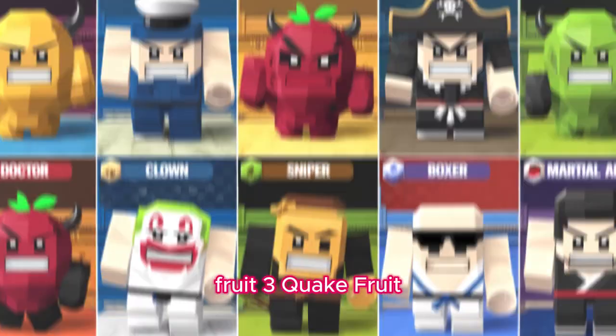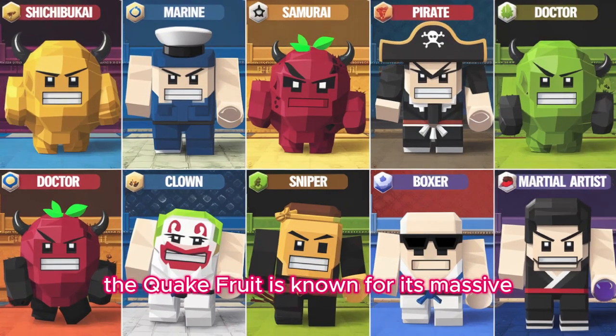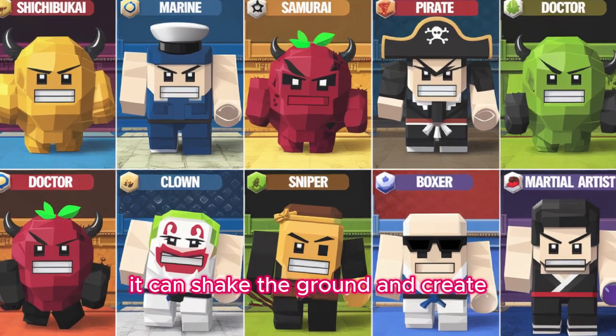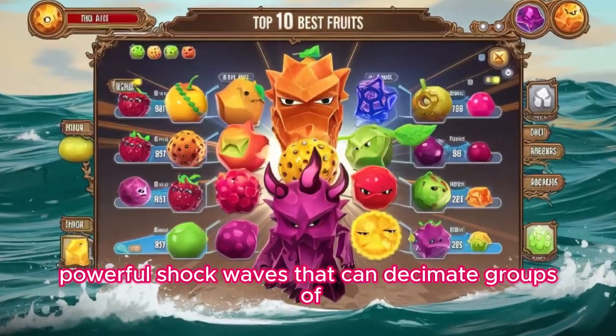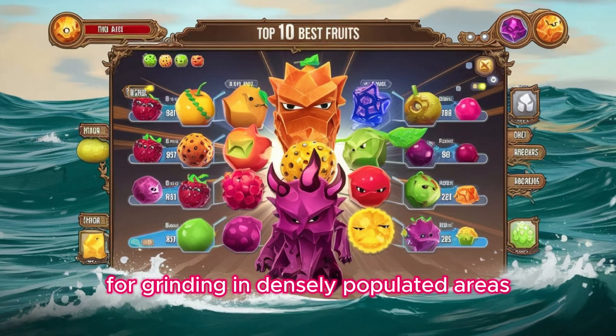Fruit 3: Quake Fruit, Goro Goro no Mi. The Quake Fruit is known for its massive damage potential and area of effect attacks. It can shake the ground and create powerful shock waves that can decimate groups of enemies, making it perfect for grinding in densely populated areas.